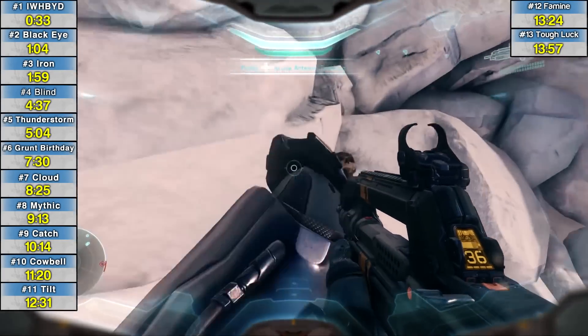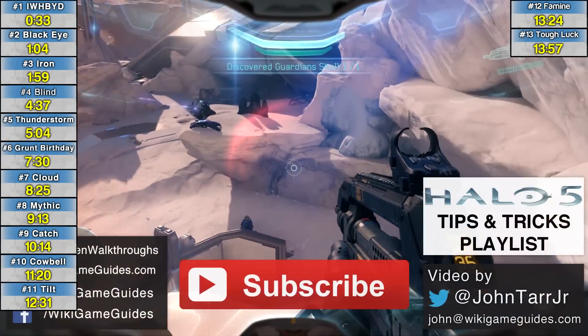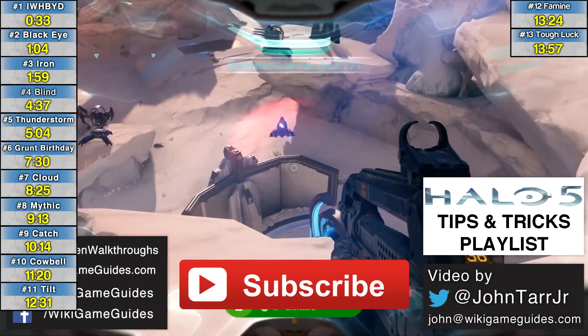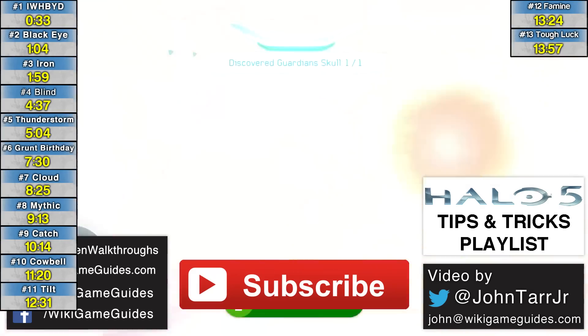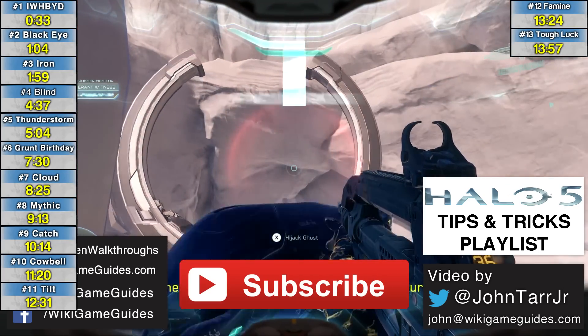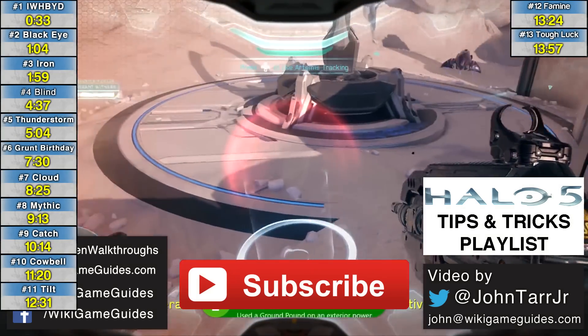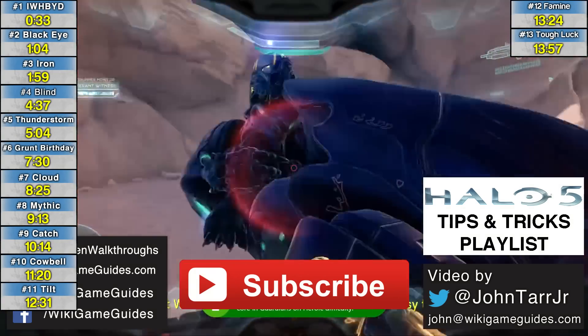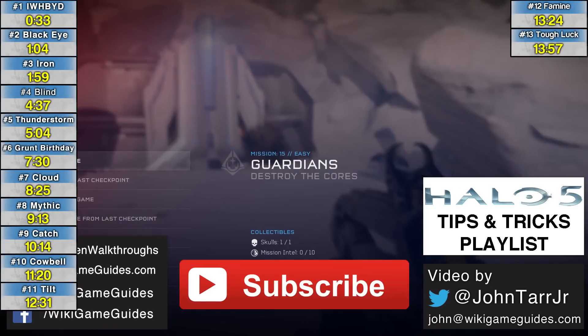Thanks for watching everybody, I hope it helped you out. If this video did help you out please give it a like — it helps me out a lot in return. If you're new to the channel be sure to subscribe for more Halo 5 content, like how to get achievements. There's a bonus achievement right here — ground pound that core. It says you're supposed to do it on Heroic difficulty but I'm definitely on easy, so I don't know if that achievement is glitched or not. But get that achievement while you're there. Game on.